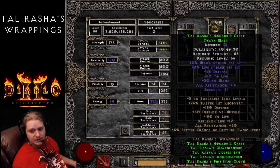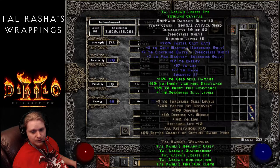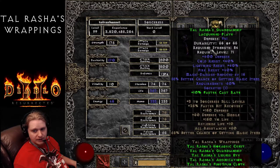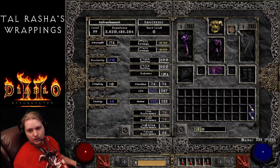Looking at resistances with the full set, you're at 55 fire, 55 cold, 75% lightning, and 15 poison without the full bonus. When you add the full set bonus's plus 50 all resistances, you're capped at 75, 75, 75, and 65 poison. That's approximately 105 fire, 105 cold, and around 133% lightning - very nice for a 5-piece set. You still have gloves, two rings, boots, and a shield slot free to work out the rest.